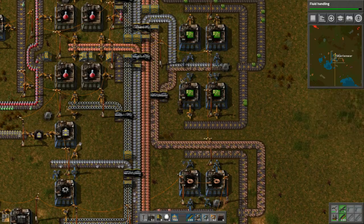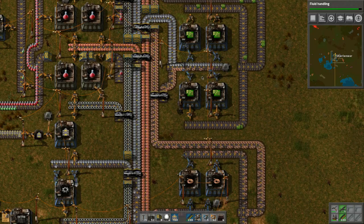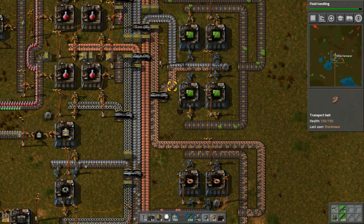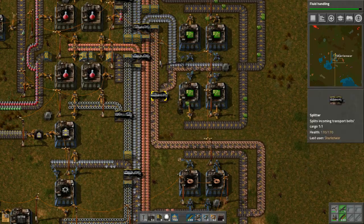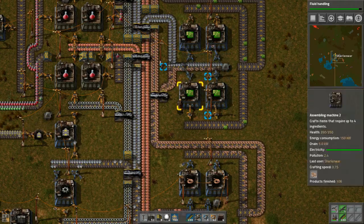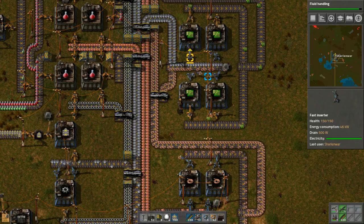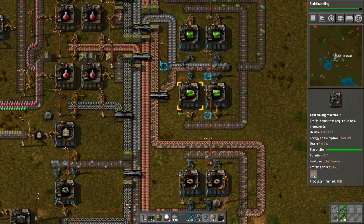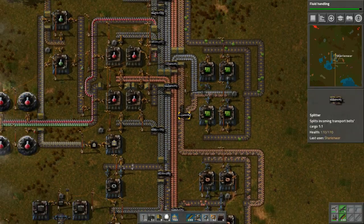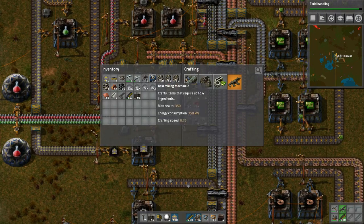Why does it not have the plates? I guess it just needs the two plates - that's nothing. I don't think there's any way of improving this. The only way would be to make the red belts so it brings material down faster, putting more onto the right side of the belt. If we wanted to make sure these two operated we would just put in the slower inserters and that would work. This should be functioning - oh yeah it is!